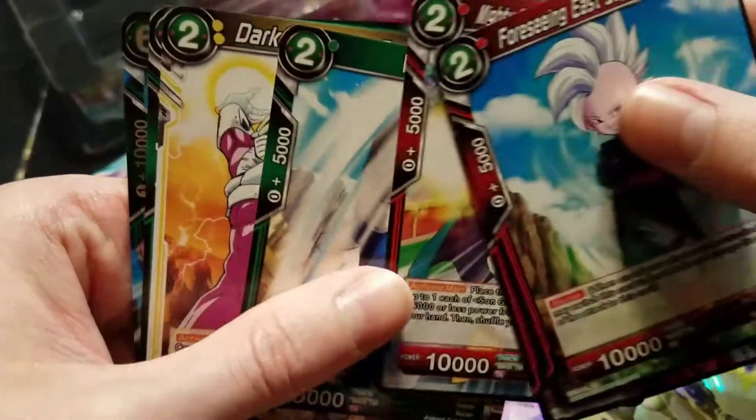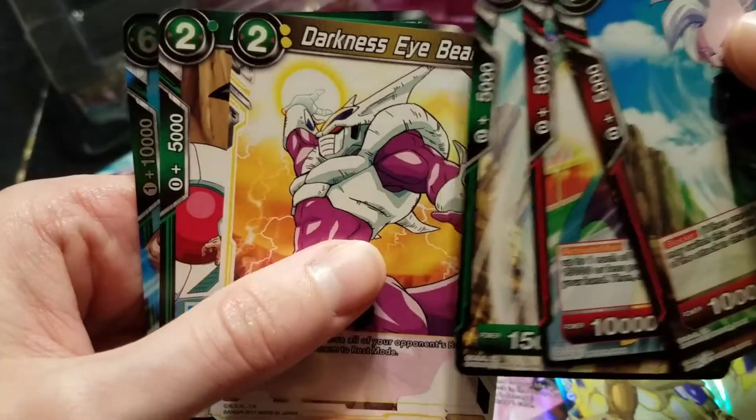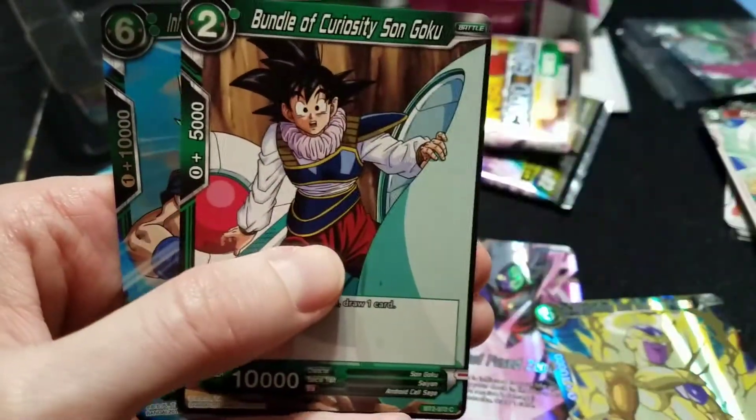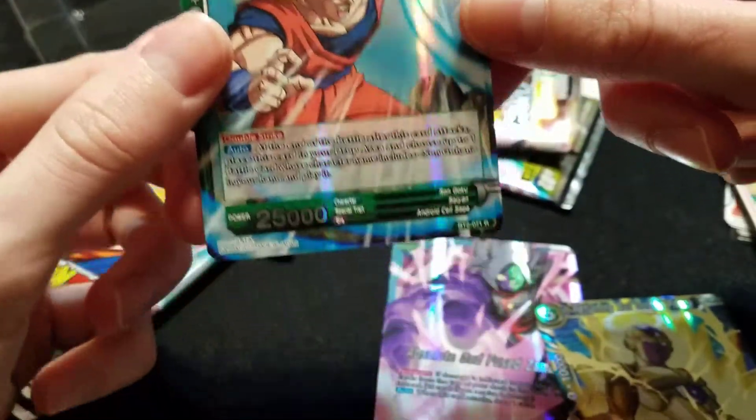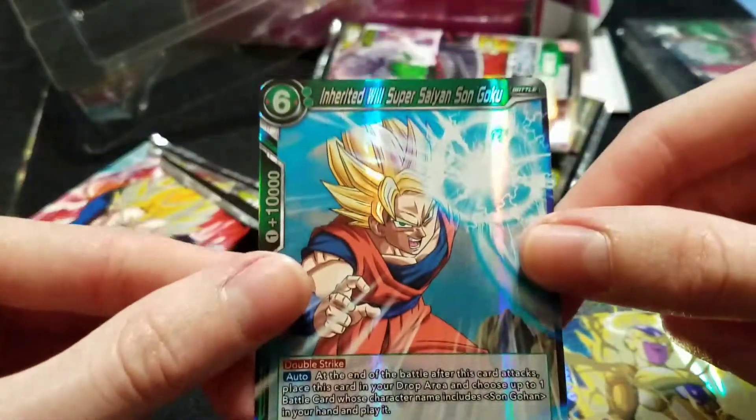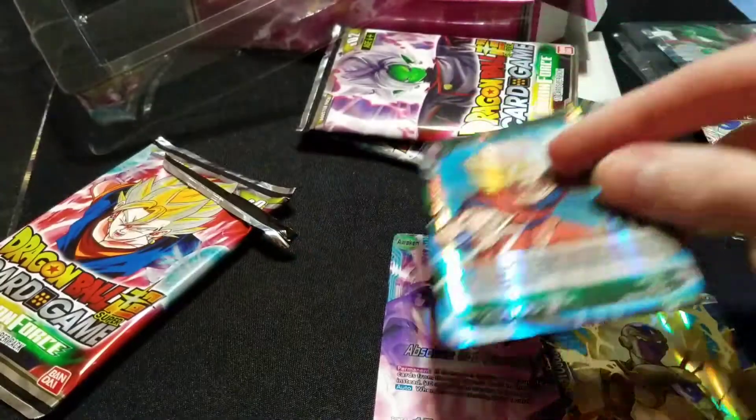Mighty Mask, Vegeta, Darkness Eyebeam — it's not coming out of your eyes, Cooler, you're lying to us. I like that Goku. I don't know if I've seen that card either, but that's a rare.